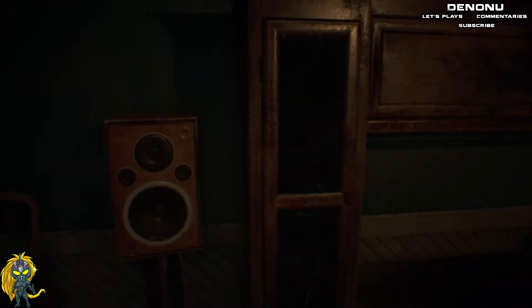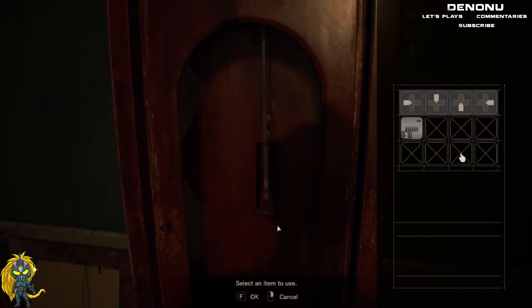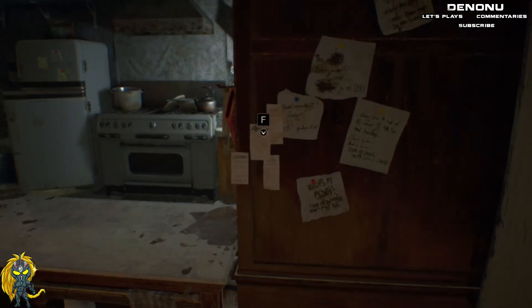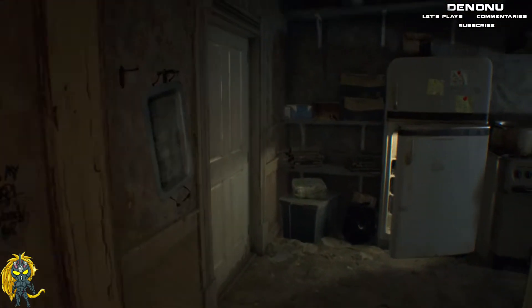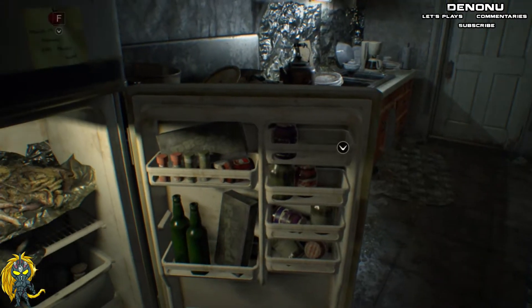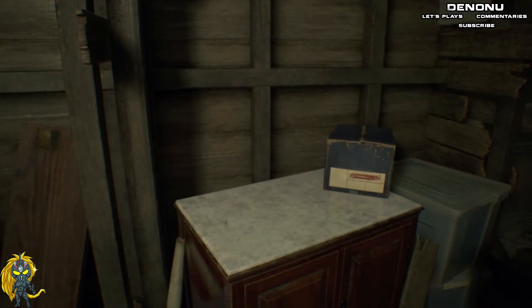Got a surround sound entertainment center with no TV — so sad. What is this clock? Use an item — what would I use on a clock? Maybe the pendulum that they normally keep at the bottom. Nothing in here. Nico's Hardware: saw, rope, pet collars — he bought tons of rope and even more pet collars. Was that for all the people he kidnapped to tie their necks up so they can't run? They're just keeping intestines and eating it for no reason. Like Batman said in Justice League — the mentally insane don't need an excuse. I guess he was right.